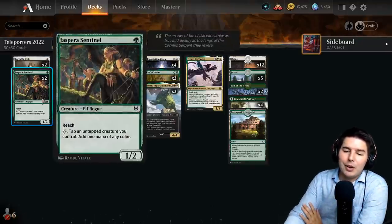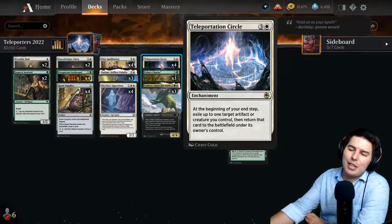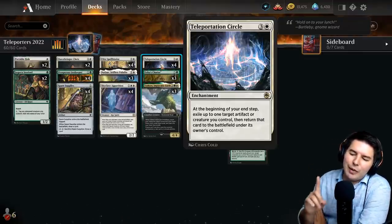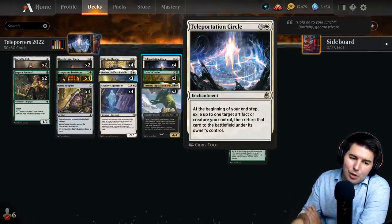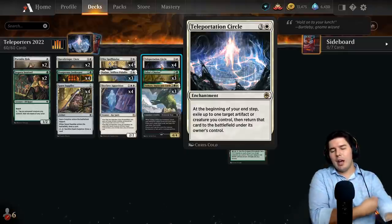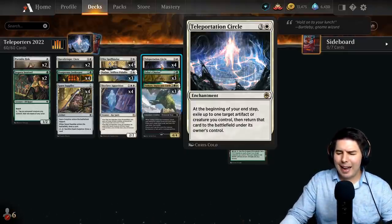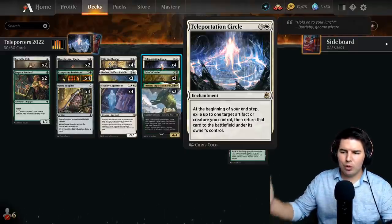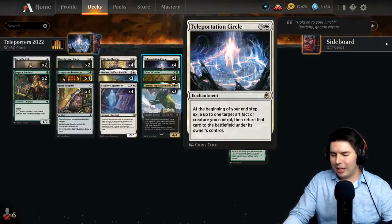Here is the new deck I wanted to build around Temporary Teleportation Circle — a four-mana enchantment where at the beginning of your end step, you exile up to one target artifact or creature you control, then return that card to the battlefield under your control. It's a blink effect at the end of every single turn. It's also pretty nice to have a non-legendary version so we can have multiple Teleportation Circles on the battlefield and blink multiple things.